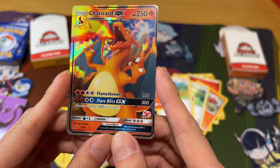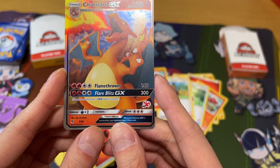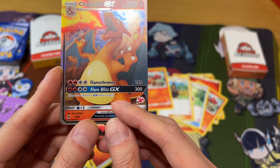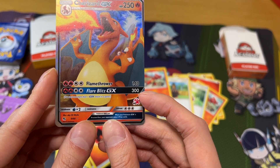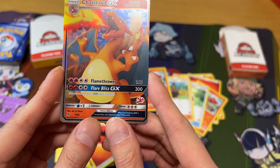It's got a bit of holo on the back, but it has the Flame Forward hit points of 140 attack points. And the Flare Blitz GX, which you can use for 300 attack points — but it can only be used once per turn.